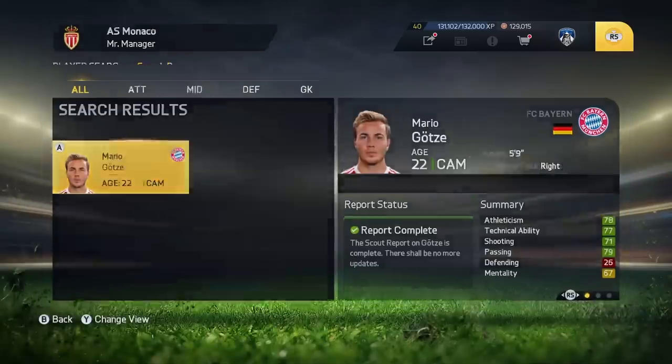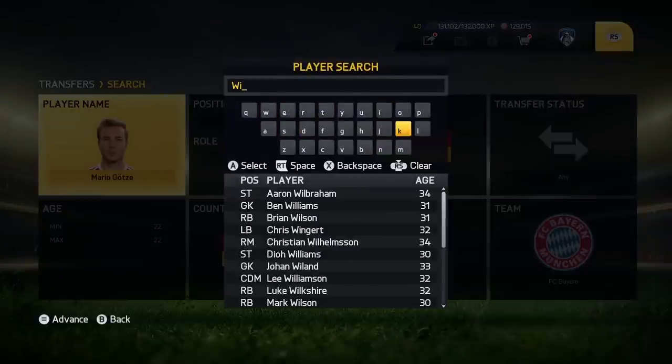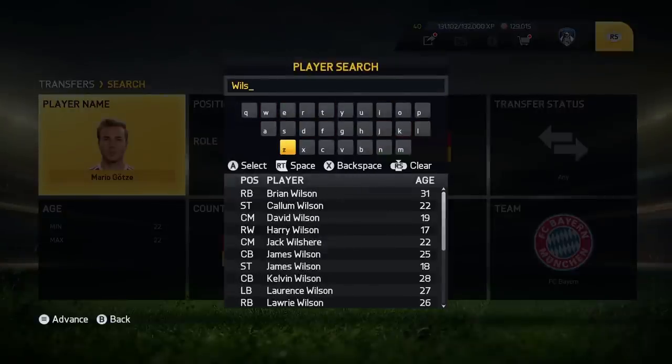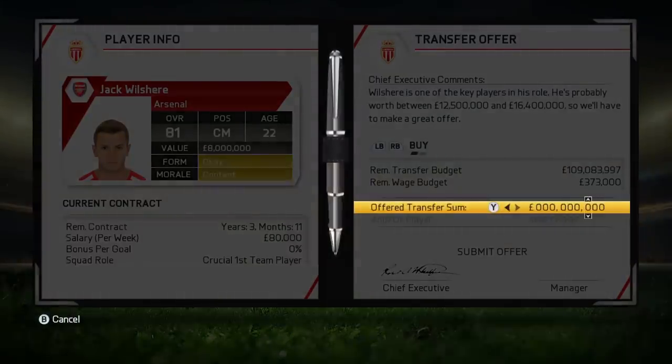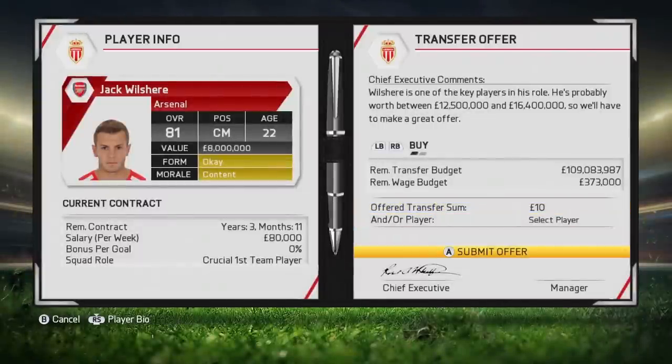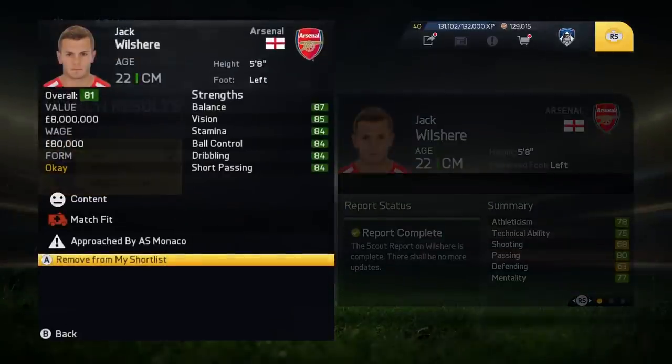Now type in Jack Wilshere, approach Arsenal to buy, and we're going to buy Jack Wilshere for a tenner. Obviously this is in whatever currency you're using — dollars or euros. It's pounds as I'm in the UK.